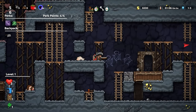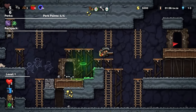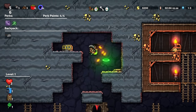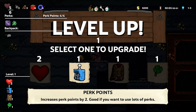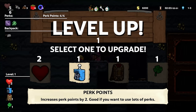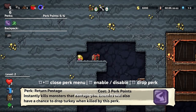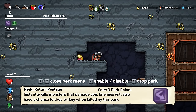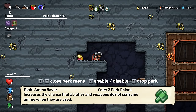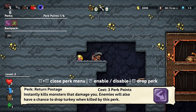Bit concerned about carrying this bomb strap to my back, but I am undaunted. Now that I came this way — what the hell is that? More health, or more perk points? Just give me those perk points and then enable Return Postage — instantly kills monsters that damage you. Ammo saver — can I activate both? I can, so never mind.